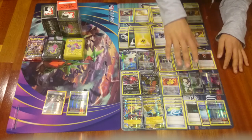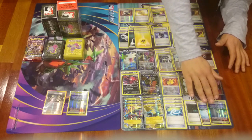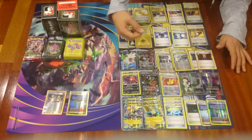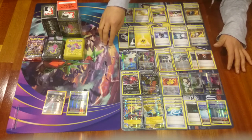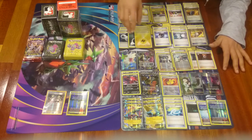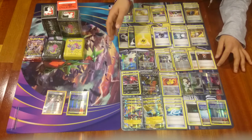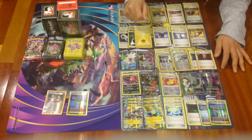After that we have our stadiums. We have two Parallel City — my City Champions one is here. We use two Parallel City because we don't want our opponent to have a full extended bench, so we play Parallel City and the opponent will have a limited bench. It's really useful. The second effect of Parallel City reduces water, fire, and lightning energy by 20, but we don't have any of those types in the deck, so Parallel City is awesome just to reduce the opponent's bench.